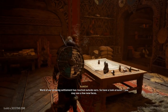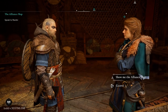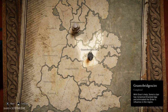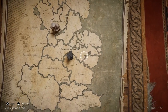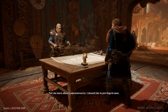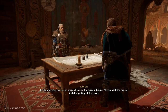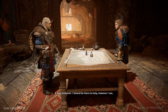This is Randvi. Word of our growing settlement has reached outside ears, so have a look around — you may see a few new faces. I want to see the alliance map. Here's our alliance map and these are different sections that you can actually conquer. We are in Ledecestrescire. I should like to join Sigurd soon. He traveled to a town called Repton to meet Ubba and Ivar Ragnarsson. They are on the verge of exiling the current king of Mercia with the hope of installing a king of their own. A bold endeavor — I should be there to help however I can.